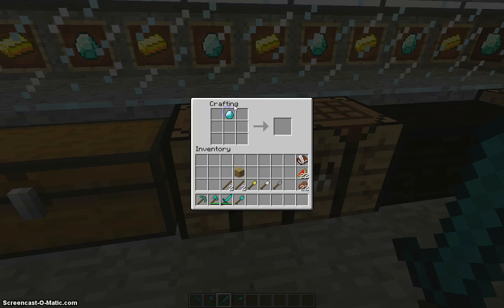You're going to put your diamond right here on the top of your crafting table, and you're going to put your two sticks right underneath that. And you have a shovel. You do that the same way for all the shovels.